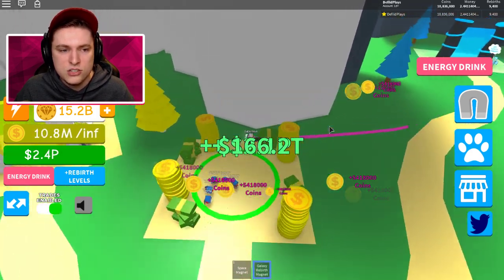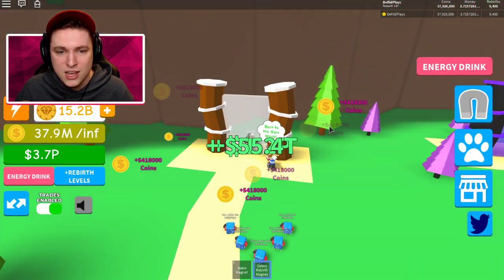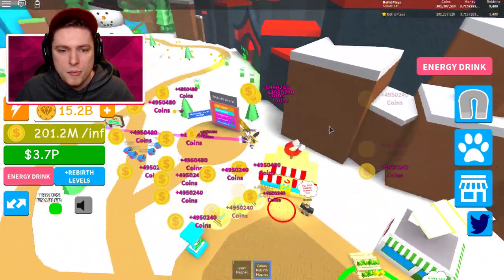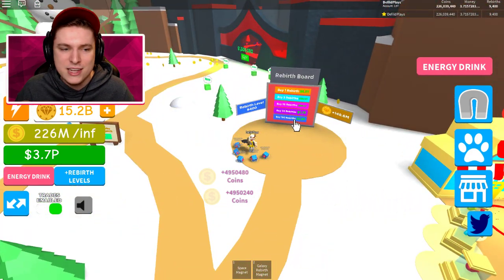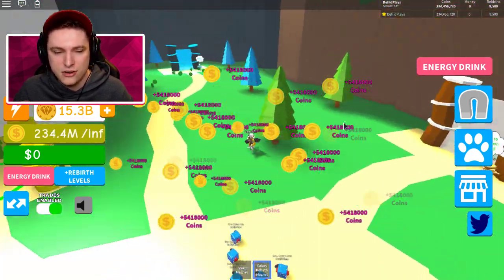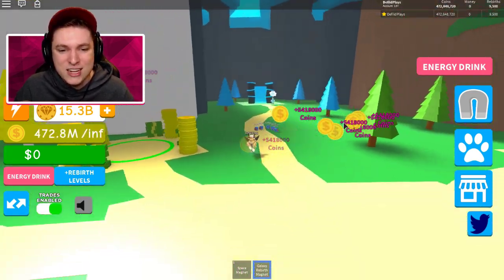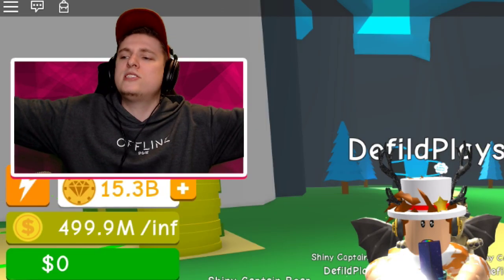Selling again, doing it the speed way — sometimes you don't even need to wait long if you do this correctly. Already at 2.4p, walking a little bit back... 3.6p already, walking back — boom. We have just enough to get ourselves another 100 rebirths. Already at 9.5k, so we're getting closer to 10,000.